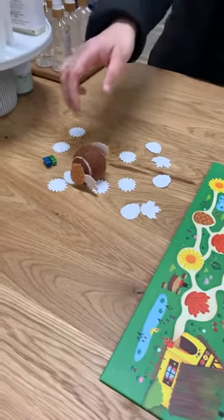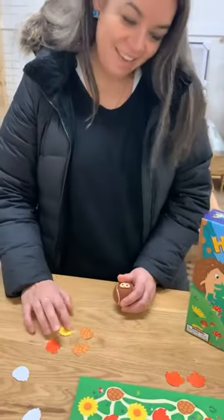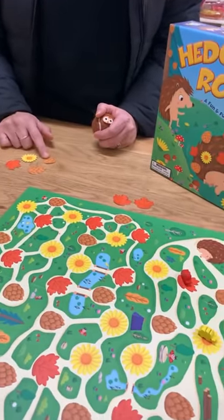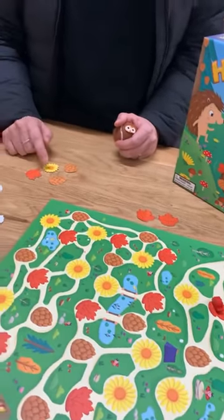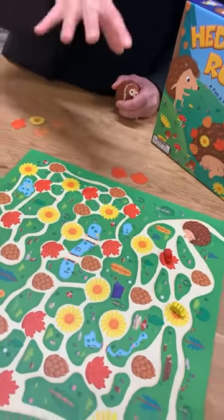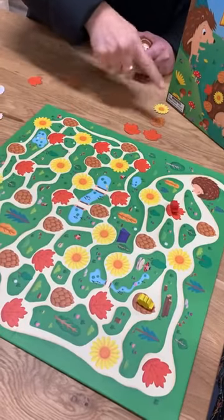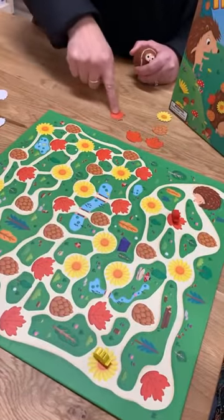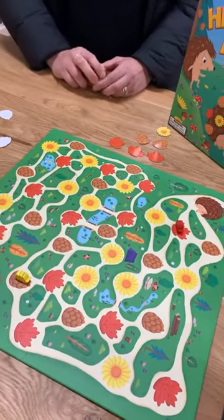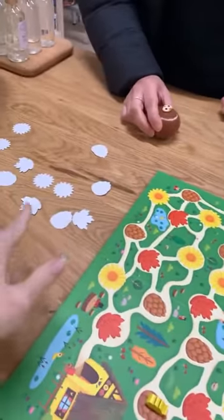Vanessa rolls again — nice flick of the wrist! The moves she's got opened up are a leaf, two pine cones, and a flower. You really have to think about where you're moving because you can go anywhere on the board. She uses a pine cone to go to the pine cone, a flower to move there, a leaf to go down to the bottom — that was a good roll — and another pine cone. These haven't reached four yet so they're not back on the game board yet.